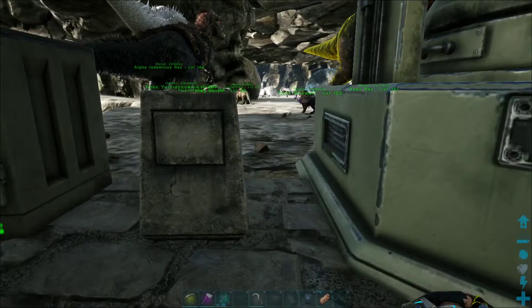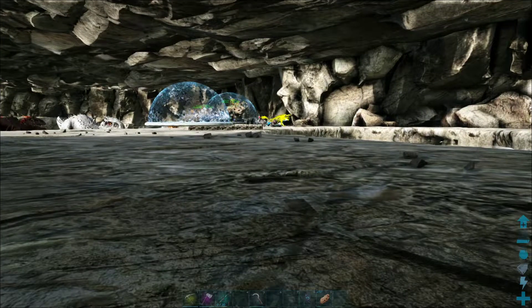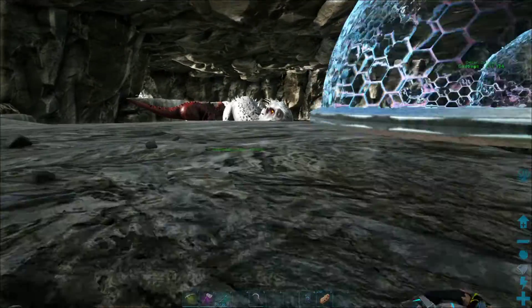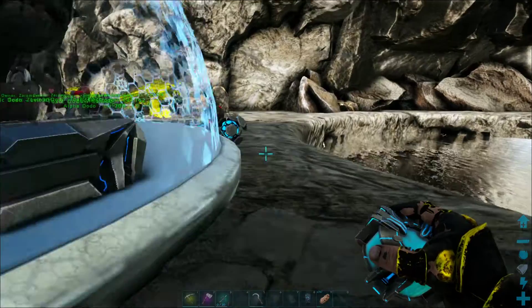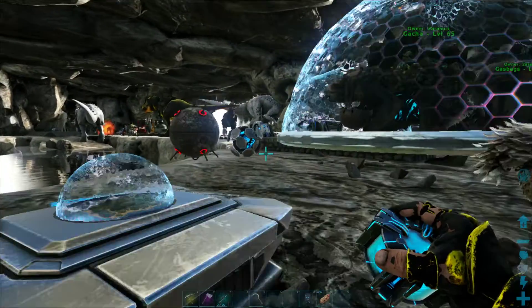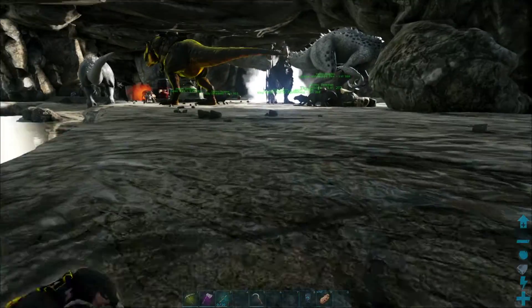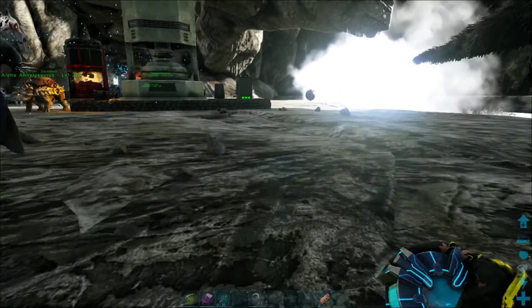The next step after this is going to be getting the elemental kibble, which you need elemental eggs for. I'm going to have to search around to find some elemental creatures. So far I think I only know of four which were there before, and I'm not sure if any of them dropped eggs. The griffins are the main source of elemental creatures on here, so we'll have to search for some others to make some elemental eggs.